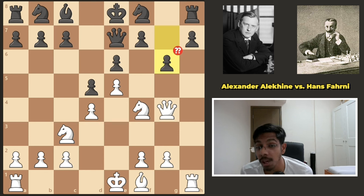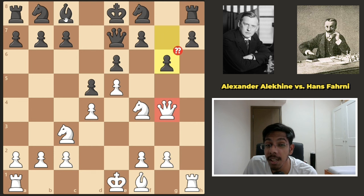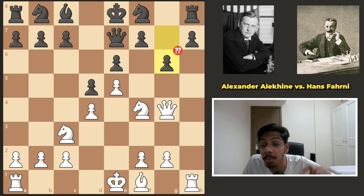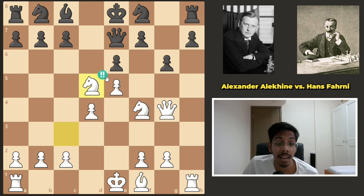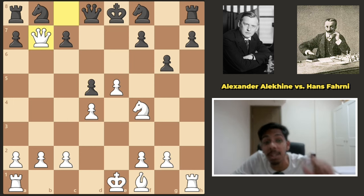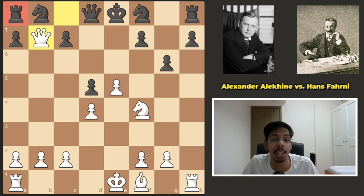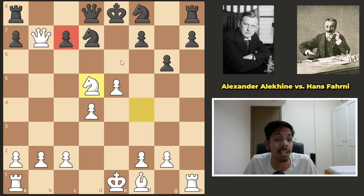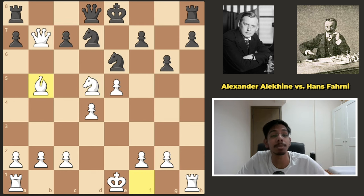The queen on g4 is looking at this bishop, so this pawn is pinned. White can exploit that pin by a knight sacrifice. If black does not take the knight, the knight will go to f6 — super annoying. And if black takes it, not only does white get the bishop, but the b7 pawn is now under attack. Black saves the rook, then white gets the d5 pawn, and c7 is under attack.